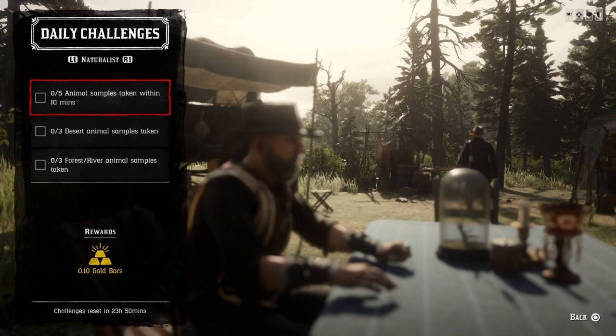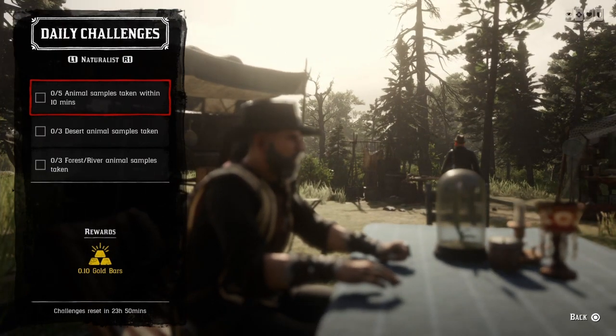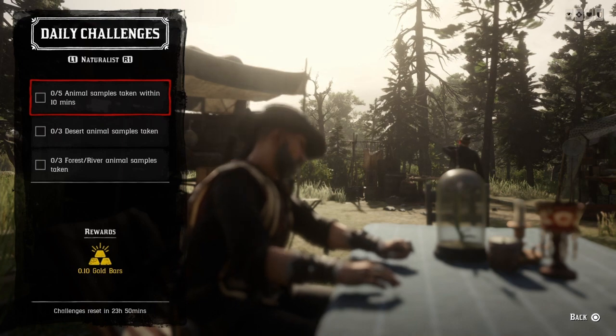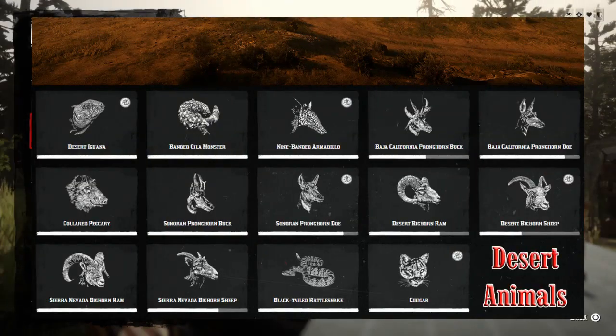For five animal samples taken within ten minutes: sample any five animals within ten minutes and that challenge will be complete. I like going to the Emerald Station and ranch area to get sheep — whether they're penned in or not, you can get all five in a matter of seconds.